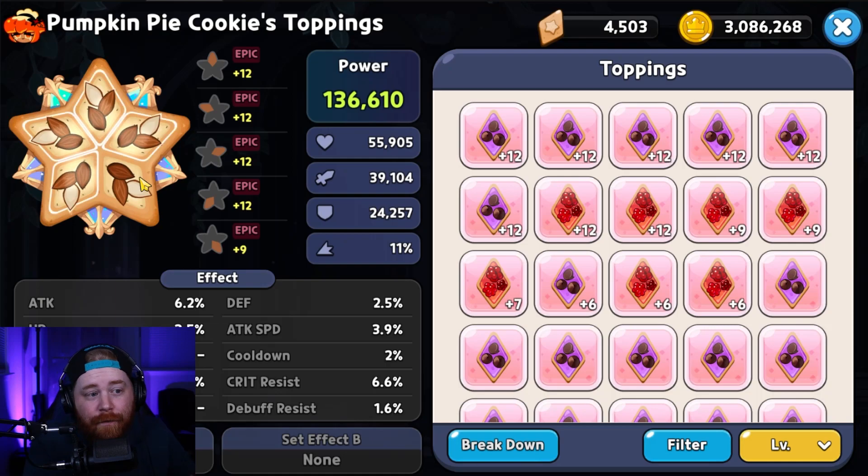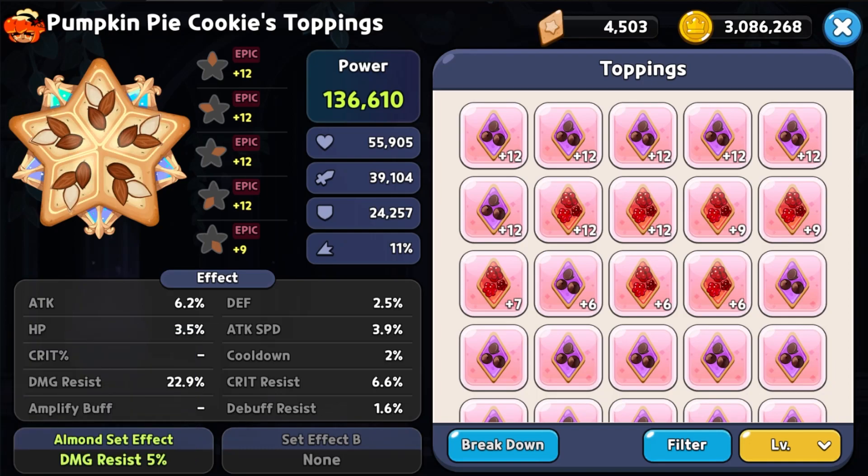Pom-Pon's whole utility in Pumpkin Pie's kit is being as tanky as possible. You might not have the best substats for a full Solid Almond set since a lot of cookies utilize it, so run the mix set if you can get better substats that way. For substats, additional damage resistance is very welcomed, crit resistance is very good for PvP arena, a little bit of cooldown never hurts to make sure you're using the skill as fast as possible, and additional attack will help Pom-Pon do a bit more damage on top of the tankiness.